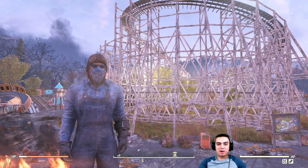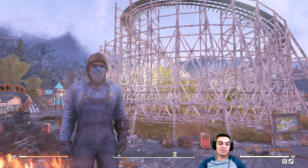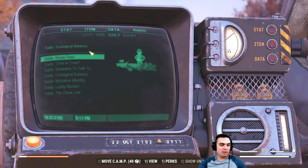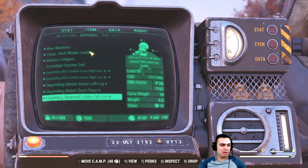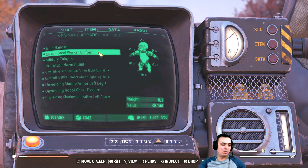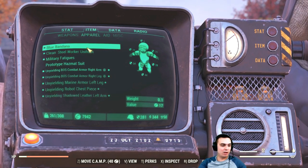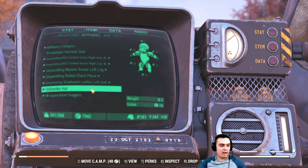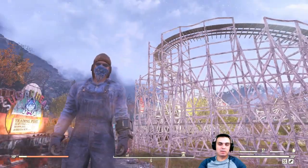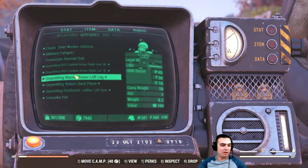Hey, what's up Z-clan and everybody else, welcome to my Fallout 76 outfit series. In today's video we're going to take a look at the main outfit, which is the clean steel worker uniform. On top of that, we're also going to take a look at where to find the blue bandana, Ushanka hat, and these goggles.